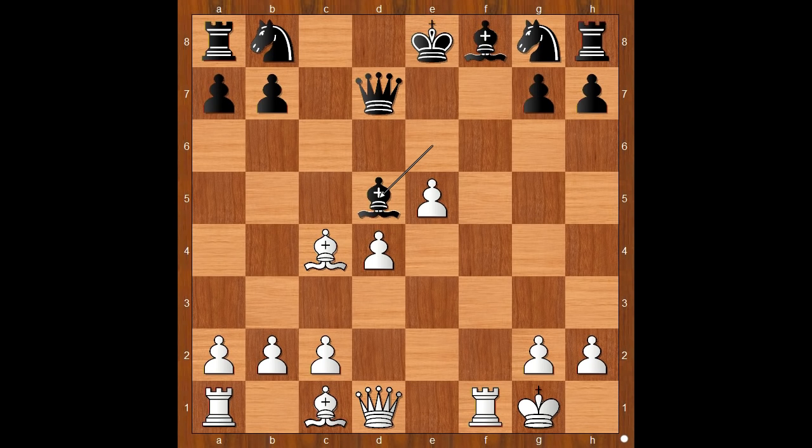Staunton was counting on bishop takes bishop on d5, when black is okay. Let's put the moves on the board: bishop takes on d5, queen takes on d5 — black is better. Back to our game. In this position, Cochrane threw a spanner in the works with e6. This is a move that Staunton missed.